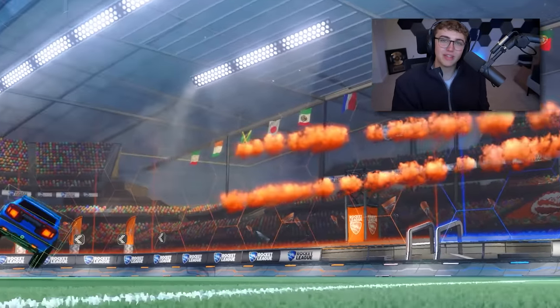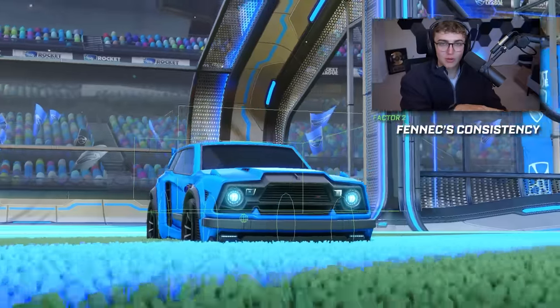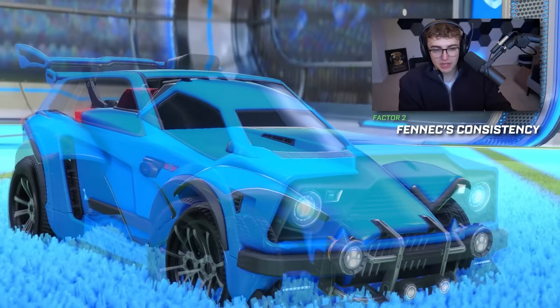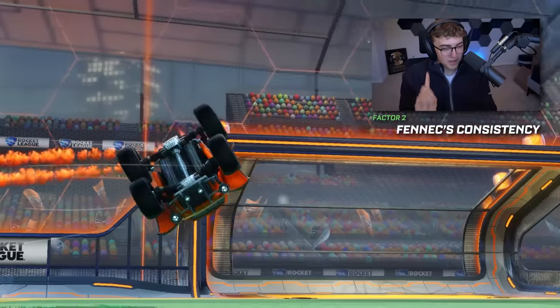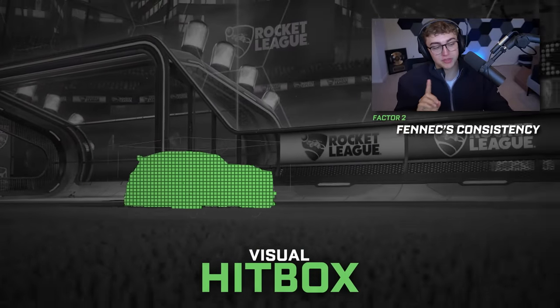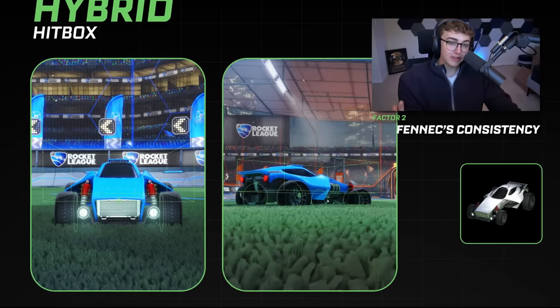Factor number two: now that you understand the Octane hitbox, you need to understand why the Fennec is more consistent than the Octane. There are six different types of hitboxes, and the Fennec and the Octane actually both use the Octane hitbox. You might think: if they have the same hitbox, how could one possibly be better than the other? On paper they're technically the same car. But when it comes to performance, something that might matter more than the actual true hitbox is something called the visual hitbox. The true hitbox and the visual hitbox in Rocket League rarely ever match up.